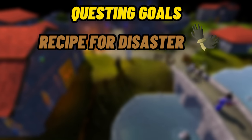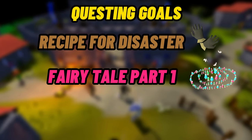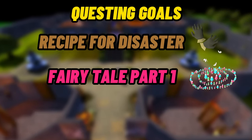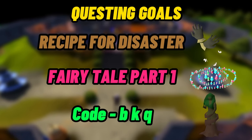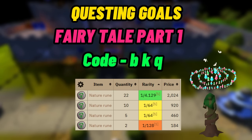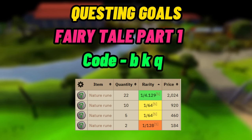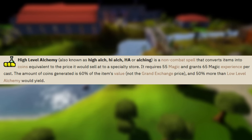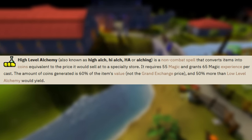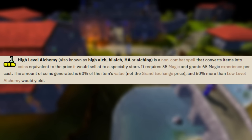One of the big quests you want to get done as soon as possible is Fairy Tale Part 1. That's going to unlock fairy rings, allowing you to travel around Gielinor very easily. It also unlocks a fairy ring code to take you to Tree Spirits, which you can safe-spot, kill with Fire Strike, and gain a ton of nature runes. You want to stock up on nature runes because those allow you to get to 55 magic, which unlocks High Alchemy. With High Alchemy, you can high-alch expensive items like rune items for a good chunk of money — very important for any Iron Man, especially into mid to late game when you're doing Slayer.